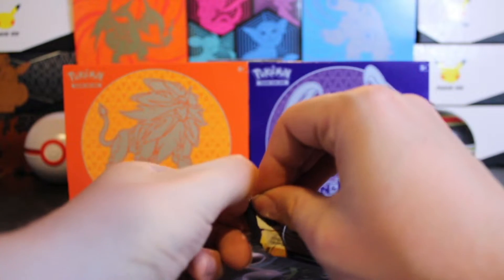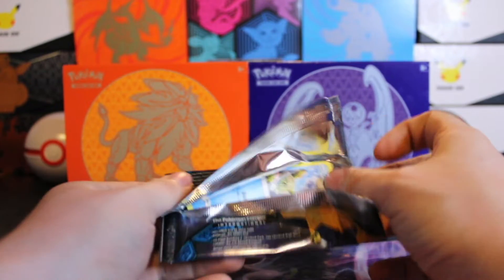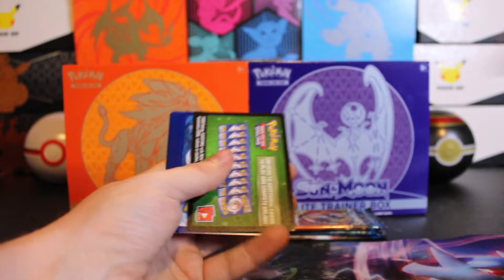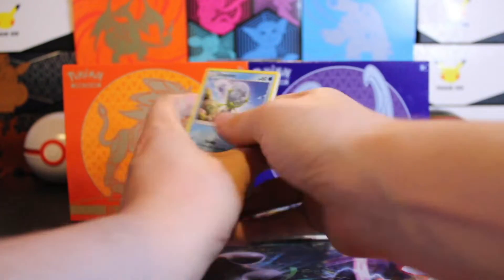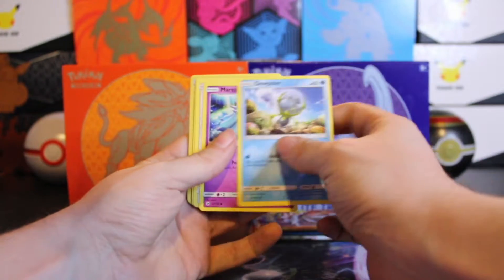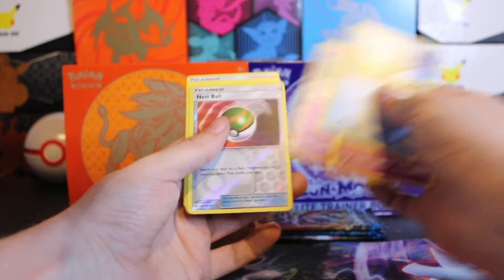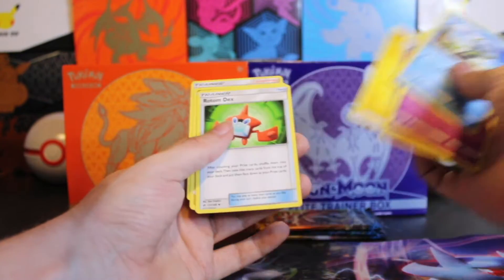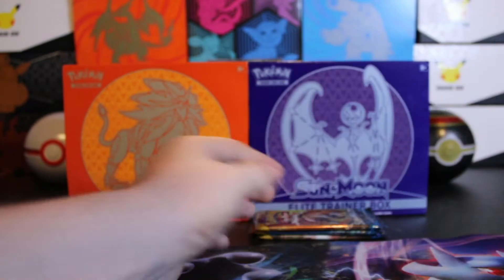And this is our first Sun and Moon ever opening, so we already have duplicates in the rares — it's a little disappointing. Another non-hit. Stufful, Stufful. At least our reverse is a Nest Ball. At least it doesn't look like there's a Snom in this set, because in Sword and Shield we get hit by him left and right.